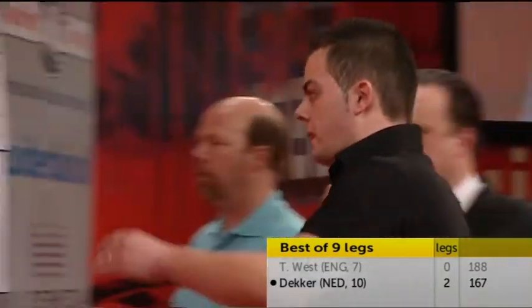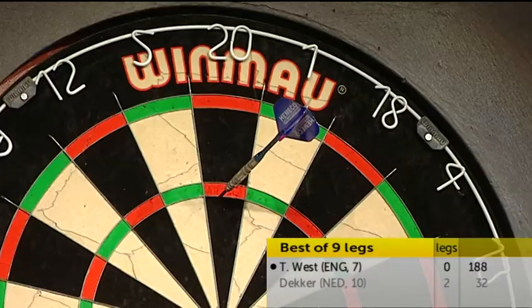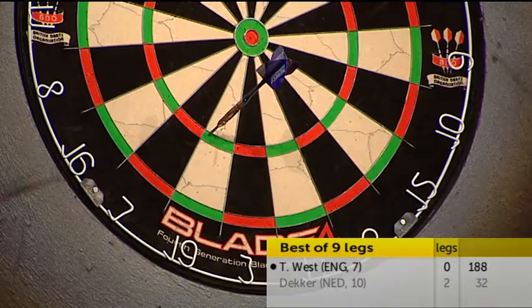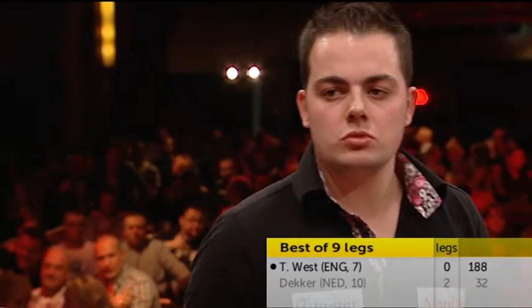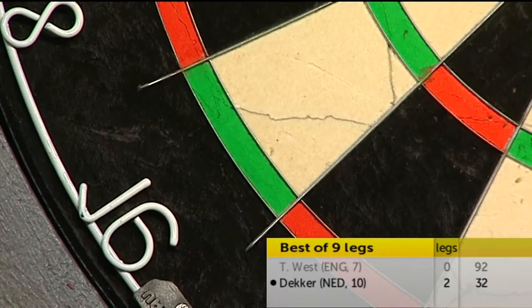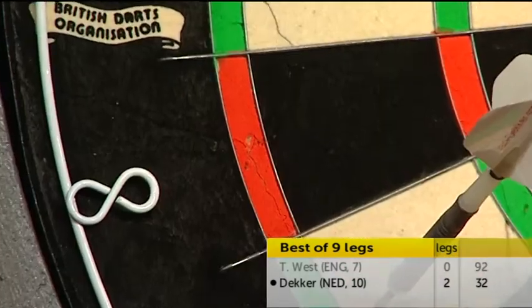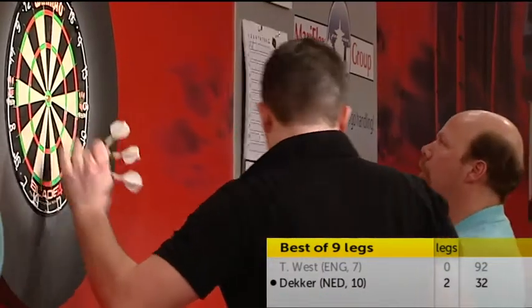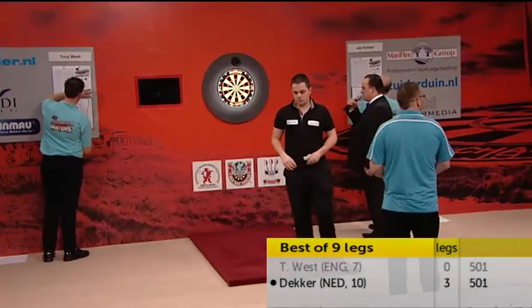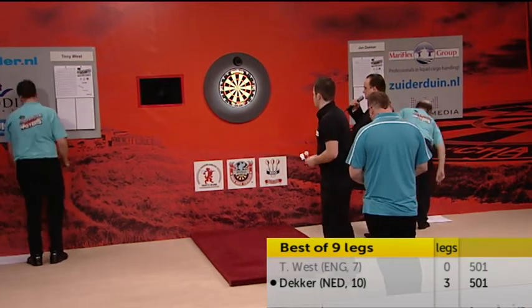One hundred and thirty-five. Ninety-six. Jan, you require thirty-two. Game shot and the third leg, Jan Dekker. Fourth leg, it's Jan to throw first. Game on.